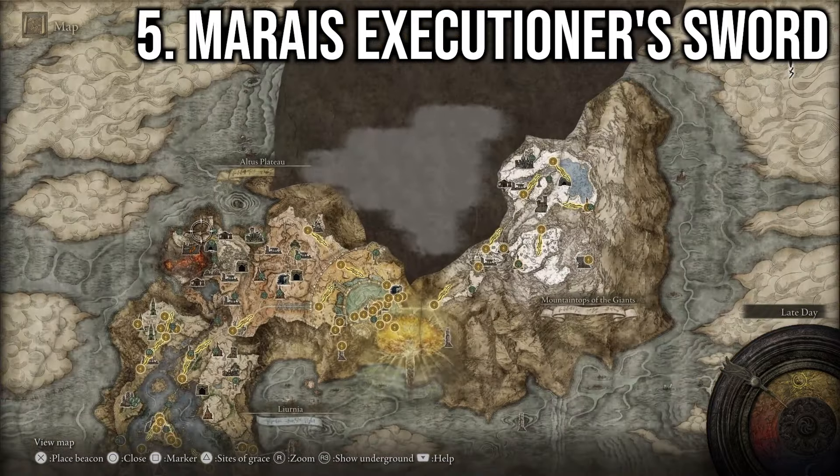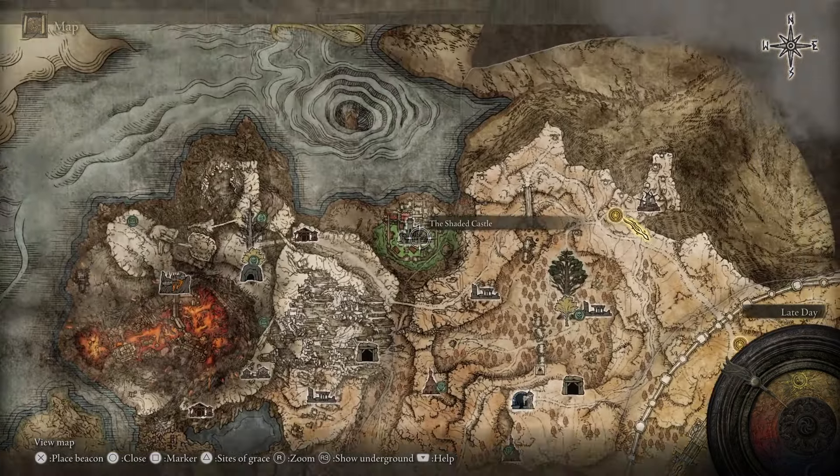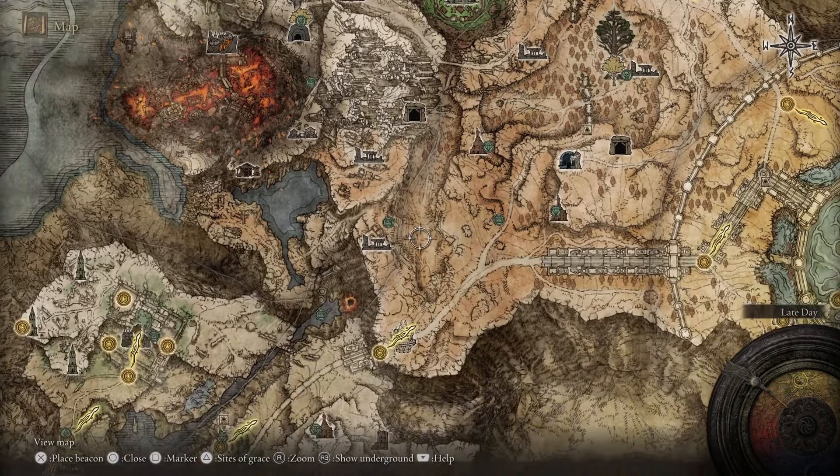Next we're heading to the Shaded Castle, which I believe is on the Altus Plateau. It took me forever to find this place the first time, but essentially you can follow this valley all the way down.